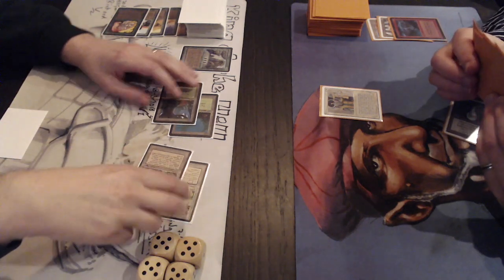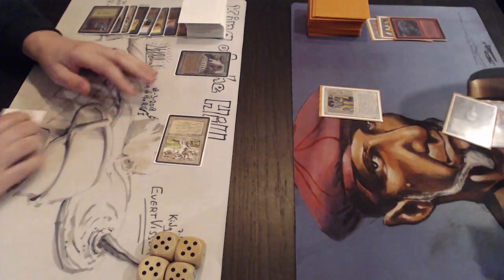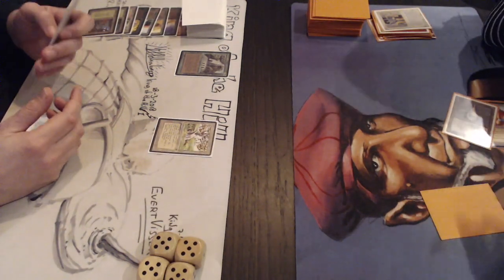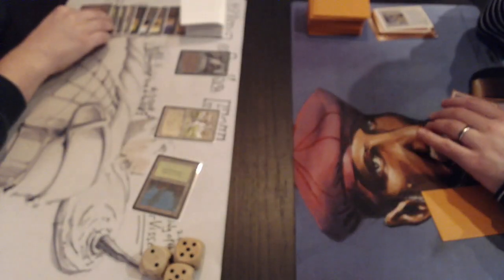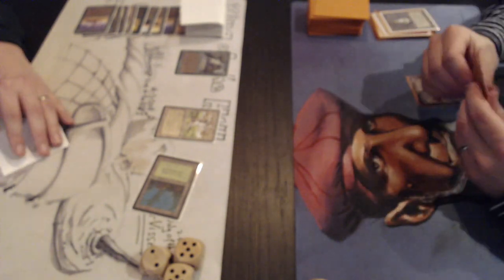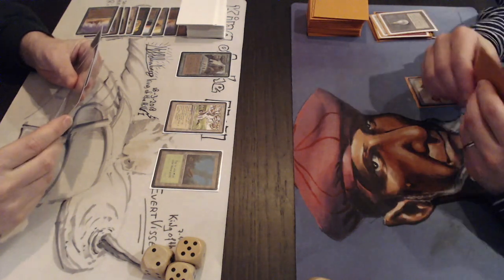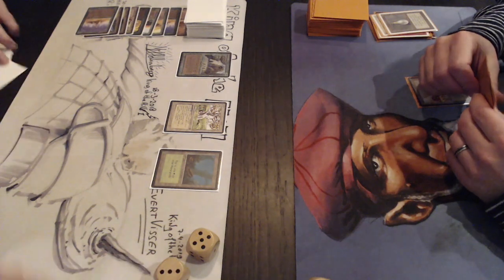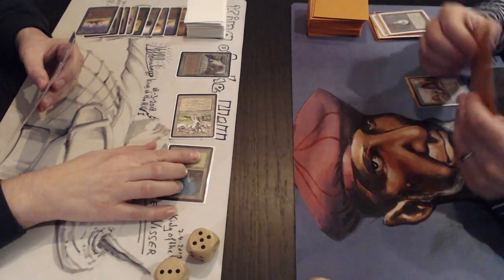Wow. Henk takes one damage from his own City of Brass, going to 15. The downside for Henk is losing cards - five cards gone from his hand, only one left. But Richard still has the Sylvan Library and 20 life, so he can build a strong hand again quickly. Taking extra cards and going down to 12 life due to Sylvan Library activations. But the Sylvan Library staying in play is what's keeping Richard in this game and giving him the edge.